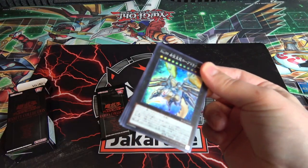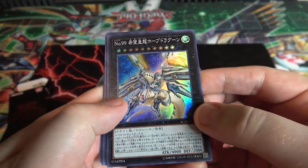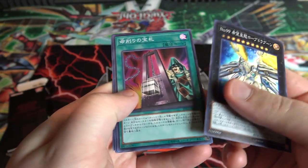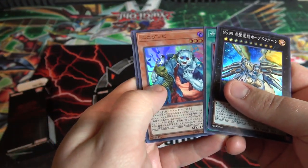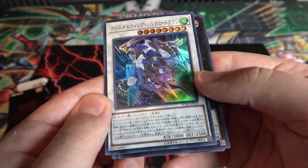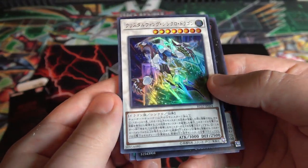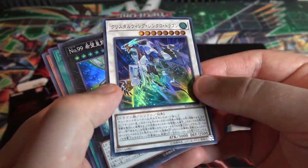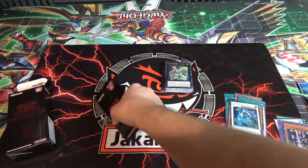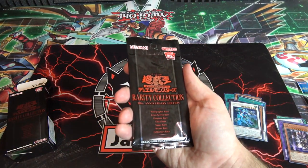Only two packs left — sorry if this is a longer video but we've got to look at these cards. Number 99, then Card to my Sync — actually got a playset of those, that's awesome. Unizombie, and then another Crystal Wing — this time as an ultra rare. That still looks cool, and I'm happy we have our secret rare version. It's still Crystal Wing, one of my favorite synchro monsters.